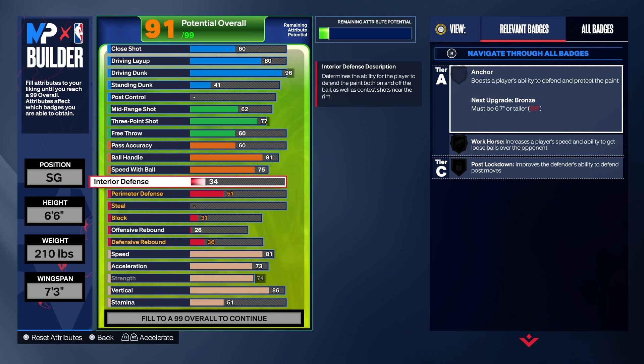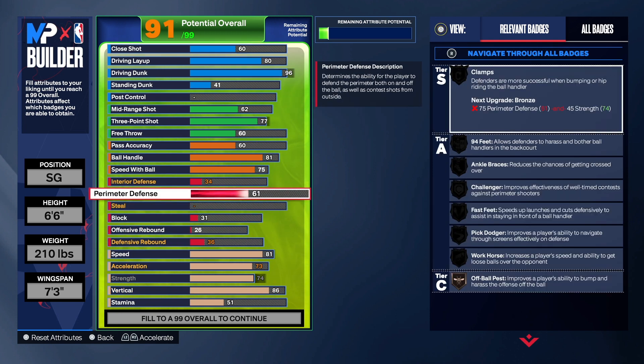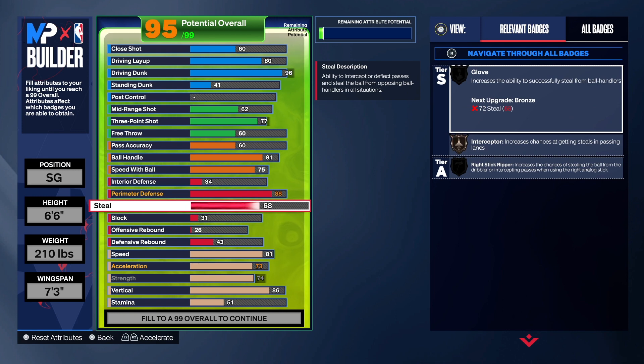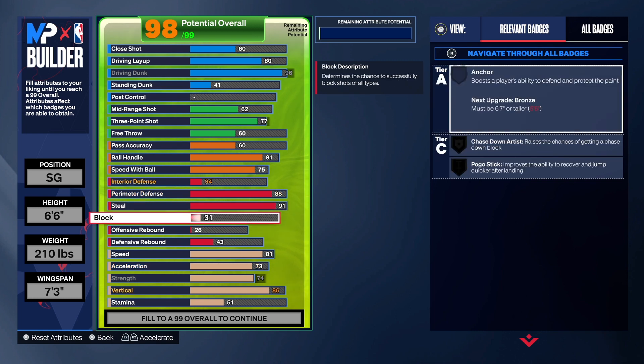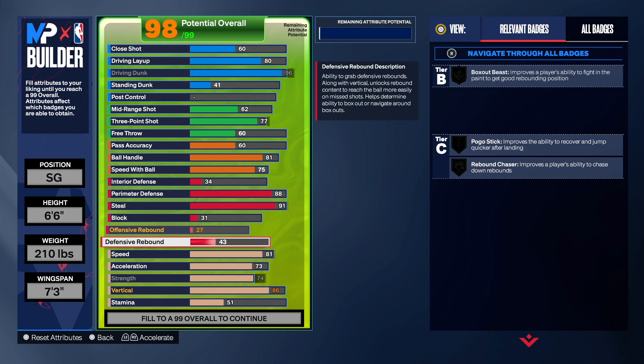Now the defense is optional — some things you may want to change. We already got stuff that has been taken up because of the vertical. We're going to take the perimeter defense all the way up to an 88, which does give us some good perimeter defense. We got clamps, 94 feet, fast feet on this build. I was going to do 93 perimeter defense, but 2K wouldn't let me be great on that. We still have good perimeter defense — you can slow people down and play really good defense. Now I really wanted this build to have that 91 steal. A 91 steal gives us gold glove, gold intercept, and gold right stick stealer. We don't touch the block or rebounding, though we had to put one on rebounding because we had some extra attributes left.